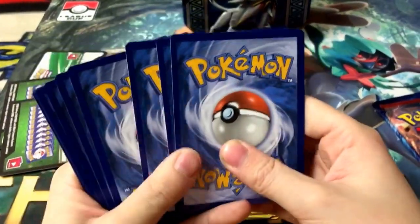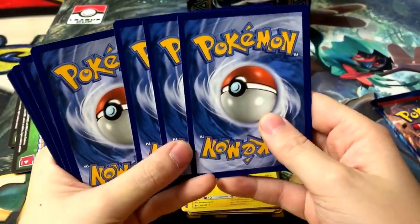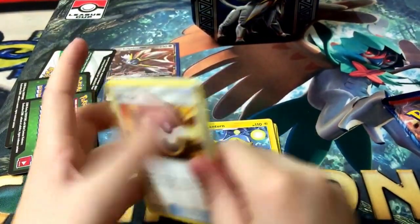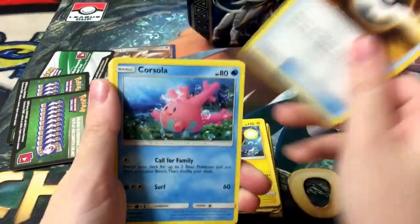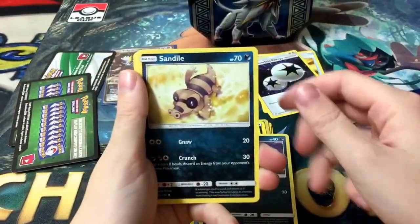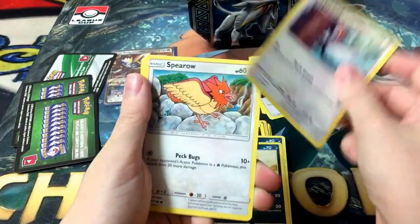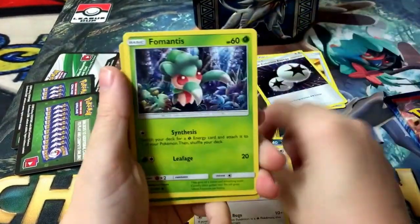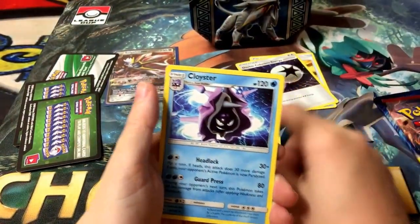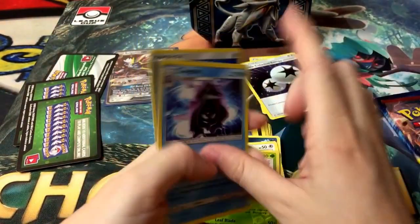The trick to Sun and Moon — if you haven't seen any of my Sun and Moon videos — you grab three cards from the back and put them into the front. We have Ultra Ball, nice! A Corsola, a Double Colorless Energy — wow! Alolan Rattata, Sandile, Pikipek, Spinarak, Scyther. Dartrix Reverse Holo, and a Cloyster with Water Energy.